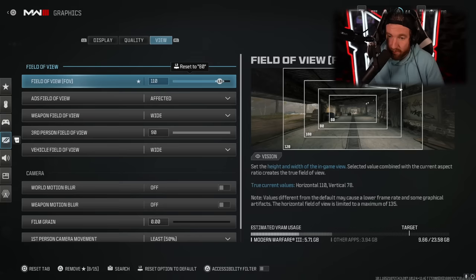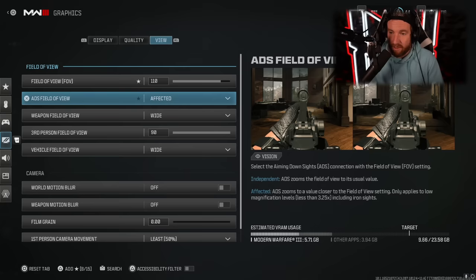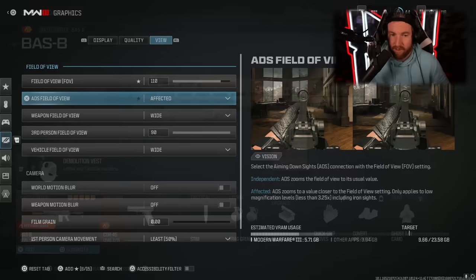The final setting is your field of view. I'd recommend upping it from the base setting. When you play on a wider field of view you have more in your view, so it's less likely someone can sneak past you around the edges. You should also have your ADS field of view set to affected — this makes it easier to aim at your targets. Simply by changing those settings, your aim is going to get better in game.